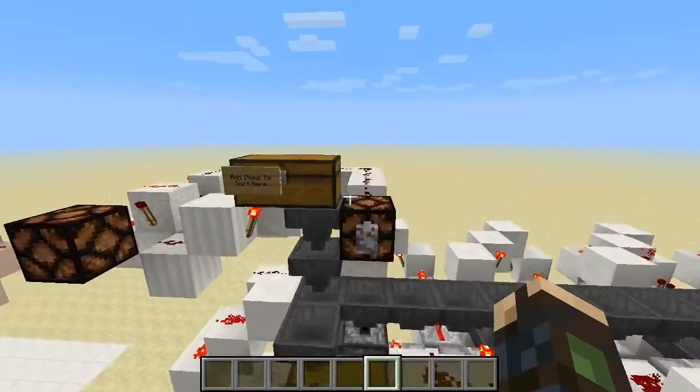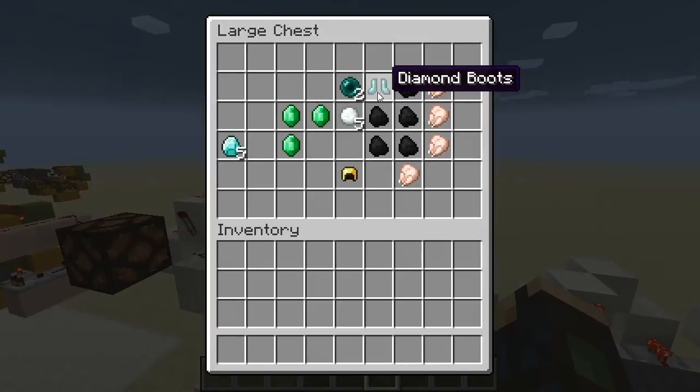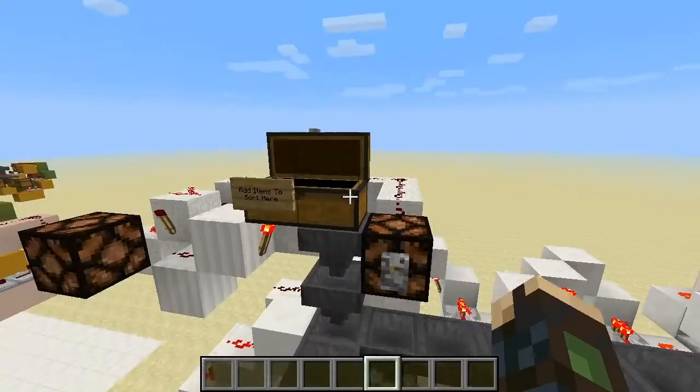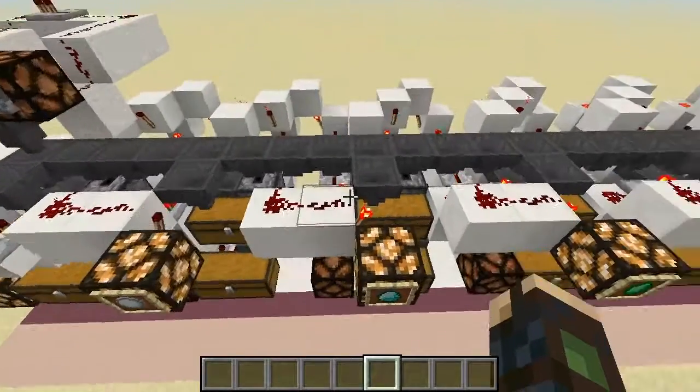And take a look at this chest here to show you that items actually are being sorted out. See, there we go. That's the speed - the fastest I could get it down to in order for the system to work properly. In a minute here we will have the diamonds stacking out.